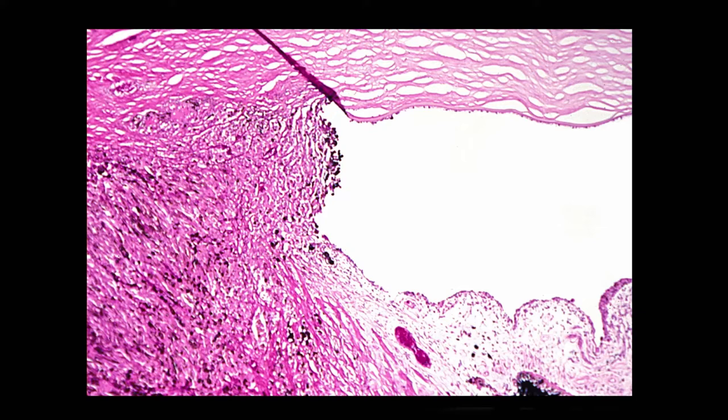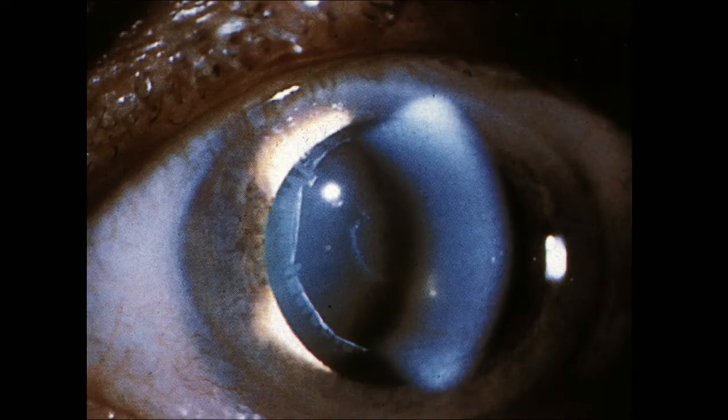Here's another image — there's the iris, there's the cornea. A pigmented mass in the ciliary body going up into the angle could be a melanoma. You can get secondary open-angle glaucoma from a ciliary body tumor invading forward into the anterior chamber angle.